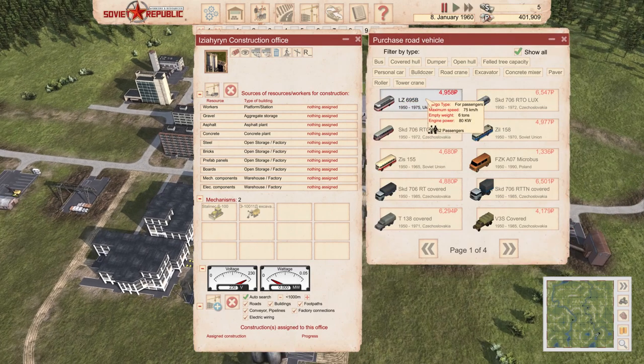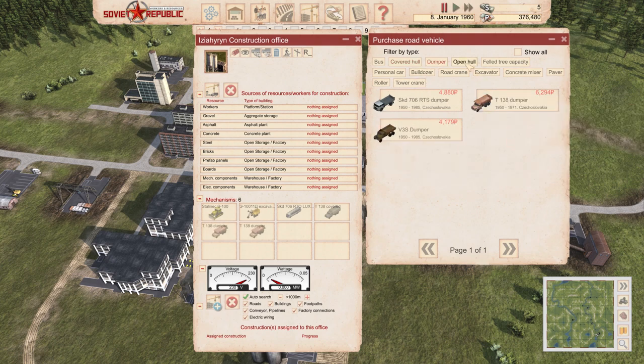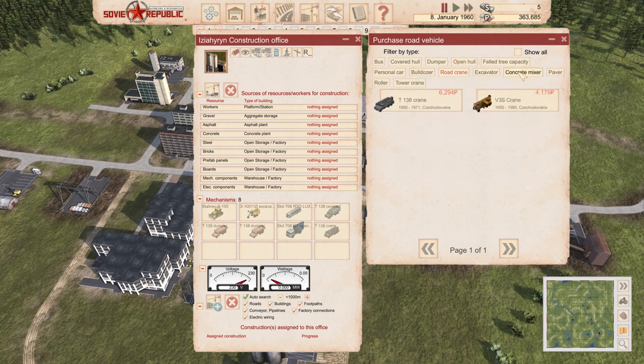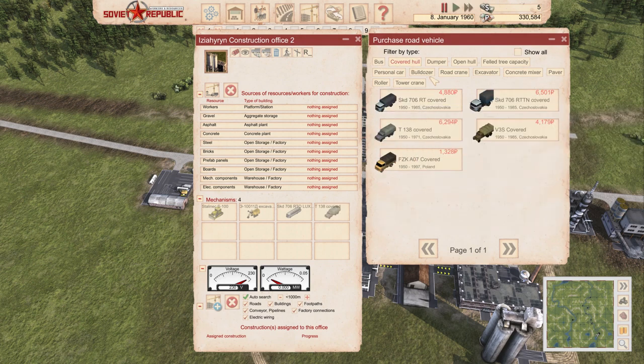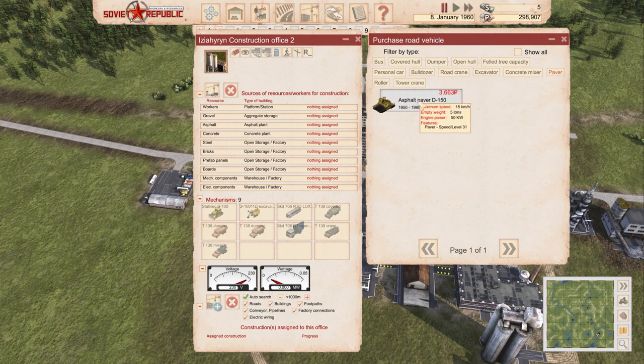We're going to go and populate our vehicle base. I usually do it with a bus — covered hull with the faster vehicle. Dumper times two. Open hull has to be a big vehicle so you can carry other vehicles and the biggest cranes. I always take this one. So: bulldozer, road crane, concrete mixer one, paver one, roller one, and tower crane — the big one. We're going to do the same for the second yard as well: a Skoda bus at 85 km/h carrying 40 people, covered hull the same, dumpers times two, open hull this one, road crane, concrete mixer, paver, roller, and tower crane — the big one. Both vehicle bases are fully populated.